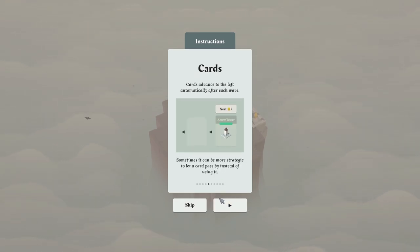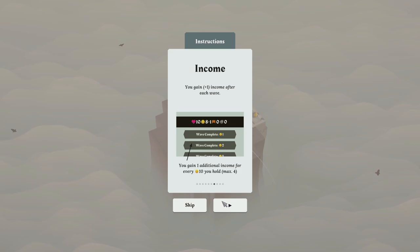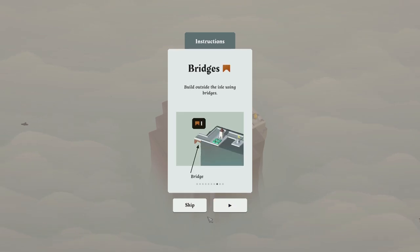Cards advance to the left automatically after each wave. Sometimes it can be more strategic to let a card pass by instead of using it. Income: you gain plus one income after each wave, and an additional income for every ten gold you hold, up to a max of four. This is a pretty common mechanic sneaking its way into roguelike games recently — that income mechanic where you also get additional income if you hold on to stuff.